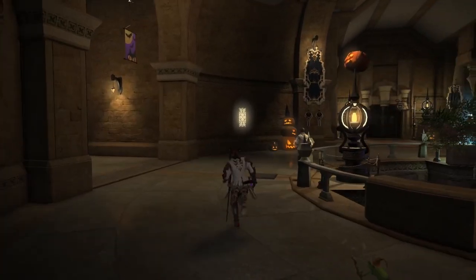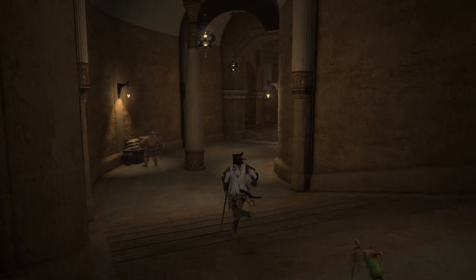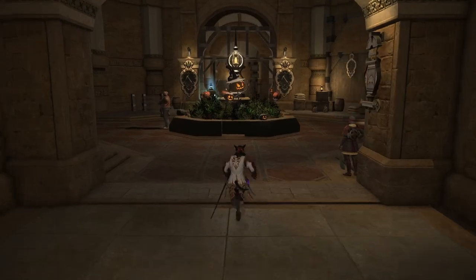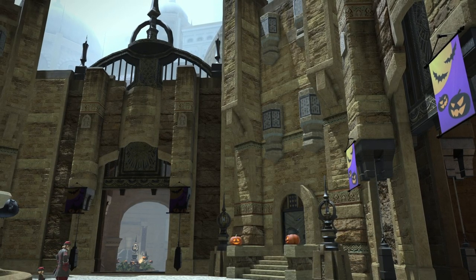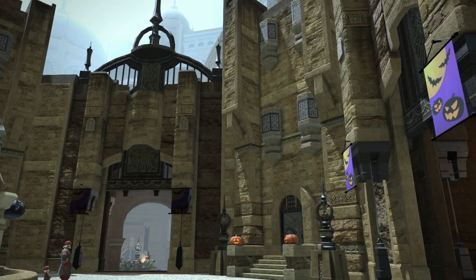So they just ask you to turn a blind eye to the fact you can't go in every single door of every single building — suspension of disbelief and all that. Ul'dah does a pretty good job of walking the line of letting you go in a lot of buildings, but not too many as to be distracting or take away development time from other places.